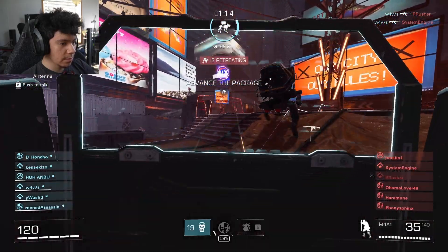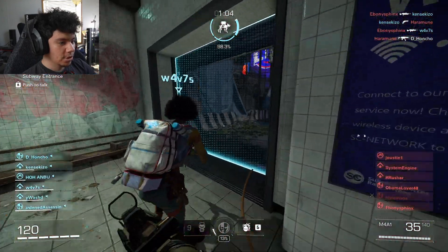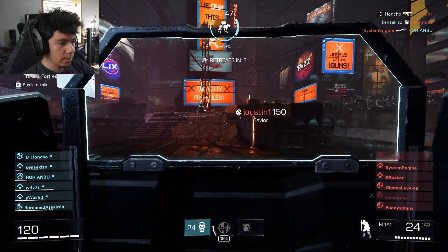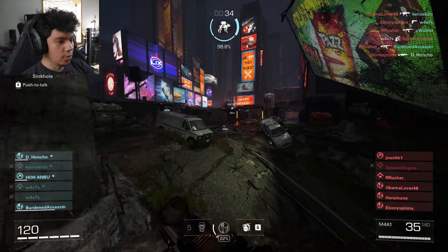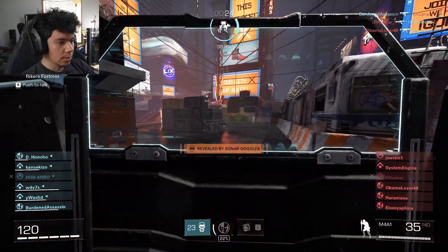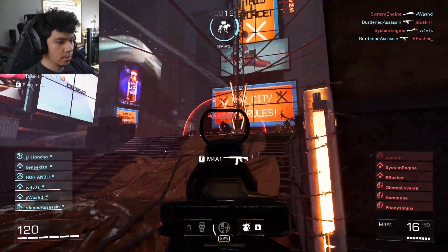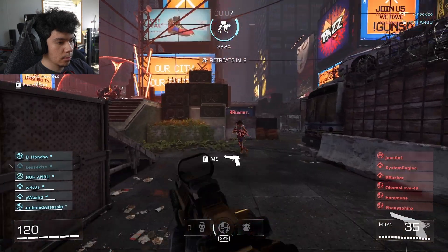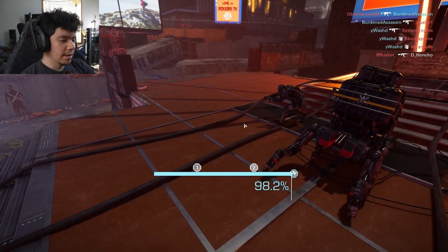I wonder if I can hit people with this. I got it — I almost got it. My team's not really doing much. We got a minute left and we're at 99, 98.3 percent. Oh yeah! No way bro, my team — come on please, we need to get that. It's like almost impossible. Revealed by sonar goggles. I'm going in. No, we lost. GGs bro — that one's impossible, they spawned right on top of it. 98.2 percent is crazy.